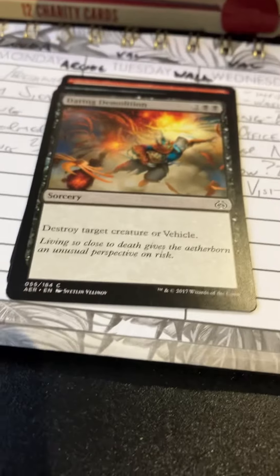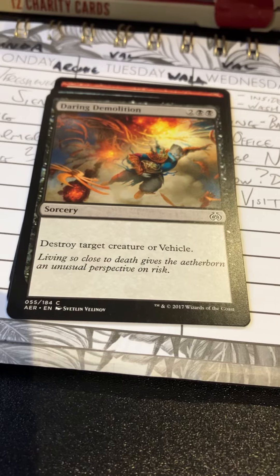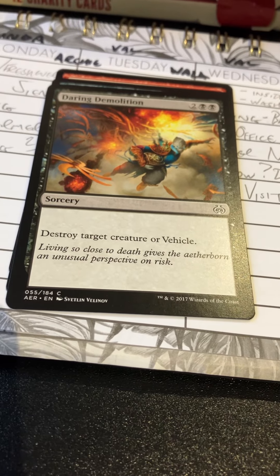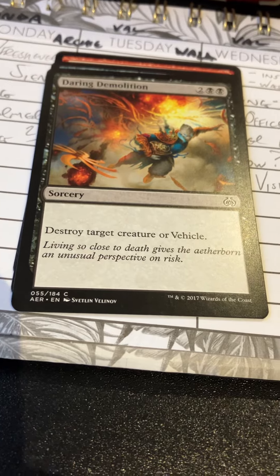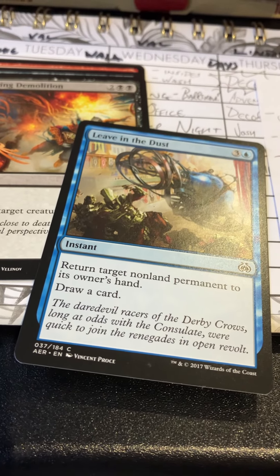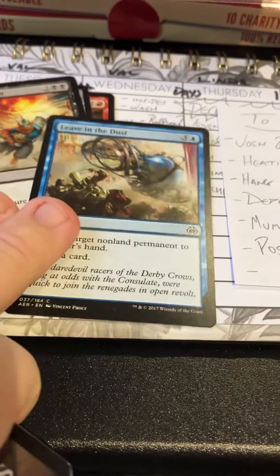Daring Demolition. Let me adjust the light source so these cards are not being flared out. The Aetherborn were definitely one of the more fun additions to the set as creature types — I hope we get to see them again in the future. Leaving the Dust: return target nonland permanent to owner's hand, draw a card — four mana instant. You never went and regretted this in limited.